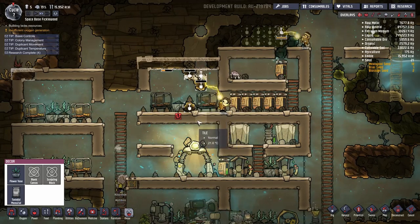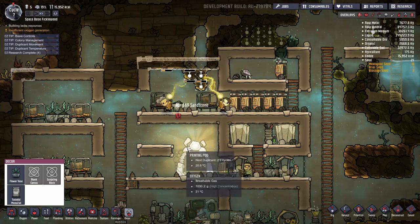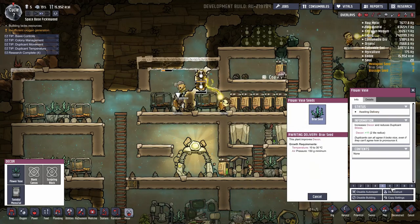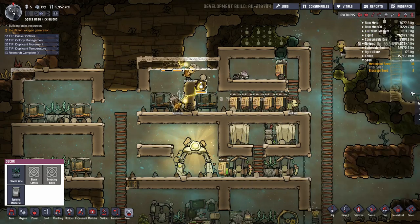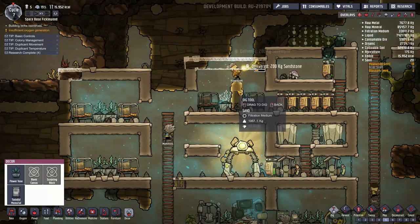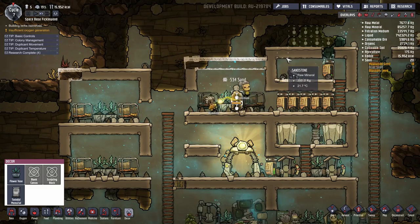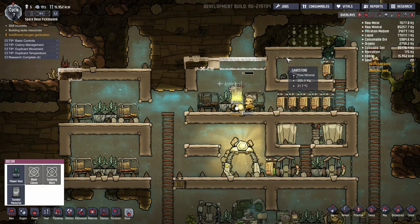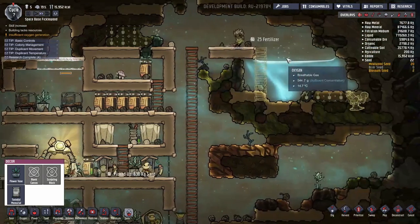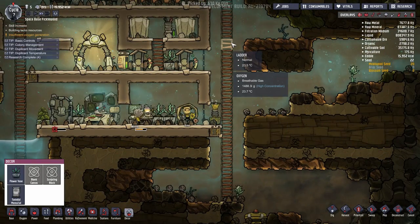One thing to take note of: if you are digging and there is sand above your printing pod, make sure you have it covered before you dig out tiles that would cause the sand to entomb it. You can always un-entomb your printing pod — that's not the problem. The problem is that the moment it's entombed, it resets the timing counter for your next dupe. In the very early game, that could be a problem.